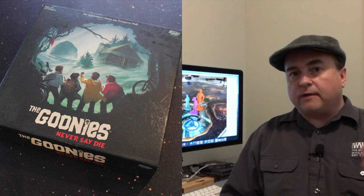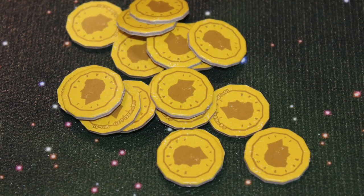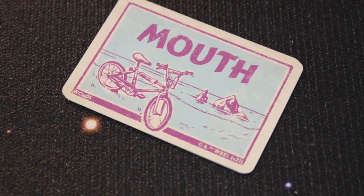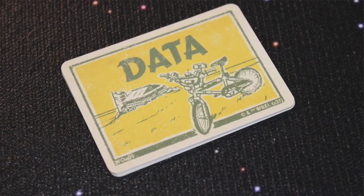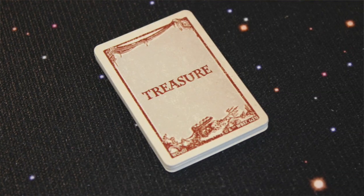Each character is going to get a certain amount of Wish Tokens — these are a currency in the game — and depending on the character you play, you may also get a certain number of cards. Mouth gets Wisecrack cards, Data gets Invention cards, et cetera. You're going to separate several different decks of cards: item cards, treasure cards, legendary treasure cards, and a few other things as well.